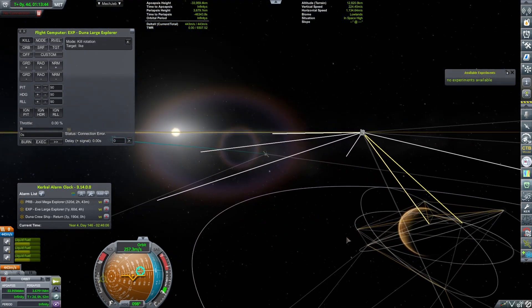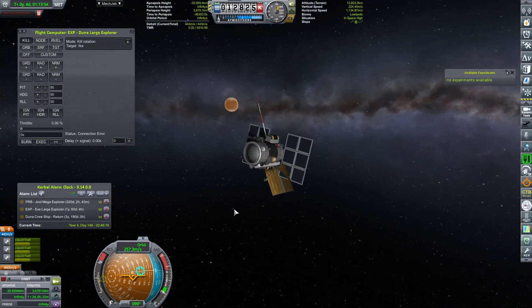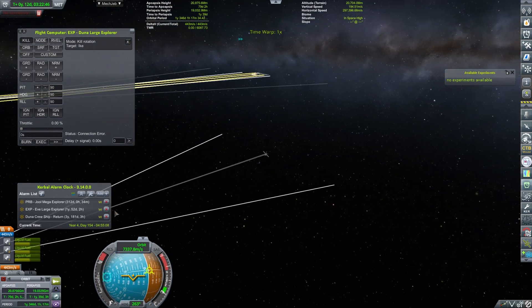I guess I will just have to leave and accept that that craft is never going to come home — it will become the stray probe going away from Duna. In the next episode we will be doing the Duna lander, so look out for that.